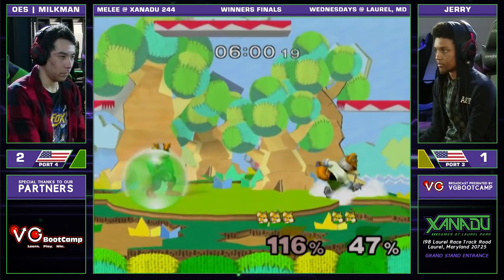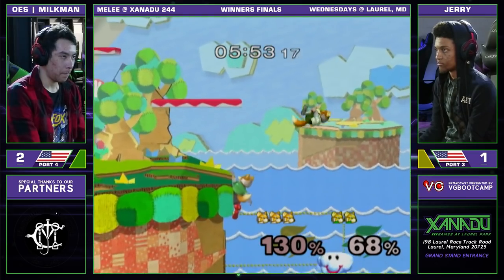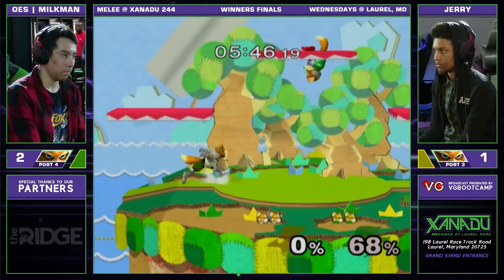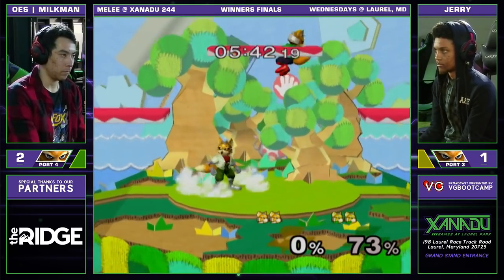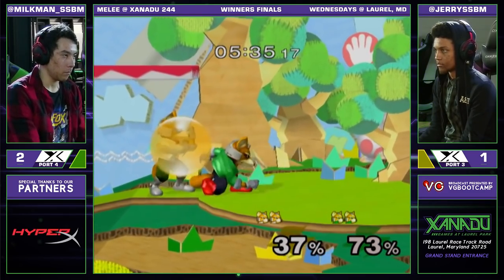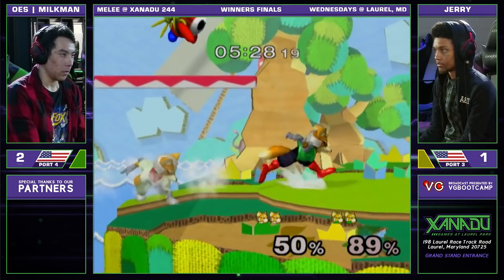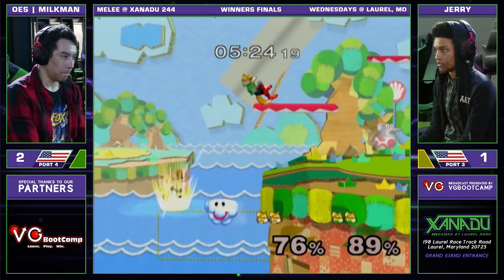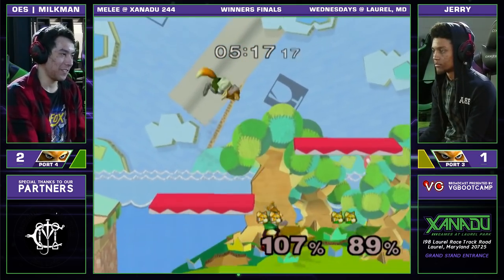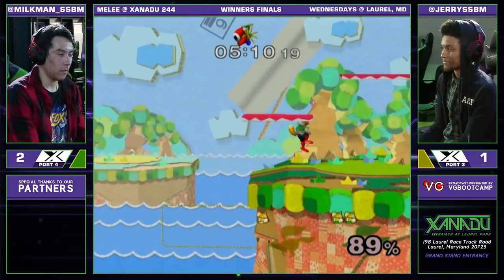Milkman knows every single position that Jerry is attempting to go to. That was an amazing slide off by Jerry — you knew that Milkman was setting up a tech trap, back throw onto the platform, he wasn't going to expect it and he was going to have to tech. But instead he just gets the slide off. Milkman holding on the ledge, not letting Jerry get back. Two stocks each — only 68% on Milkman, definitely not a bad spot to be in. In a Fox Ditto, you rack up damage so quickly. Milkman was dead — he could have just back aired or F-smashed instead of going for the up smash.